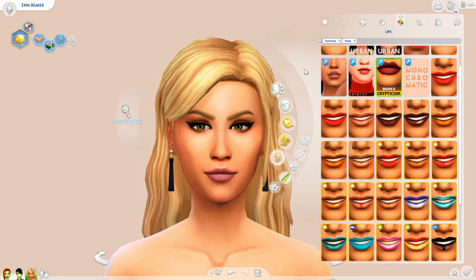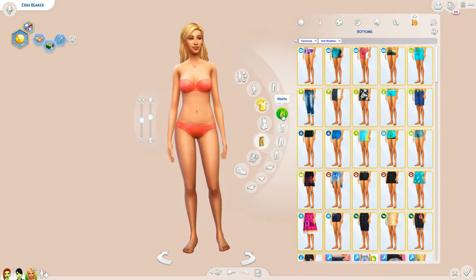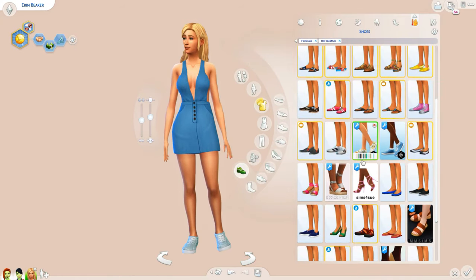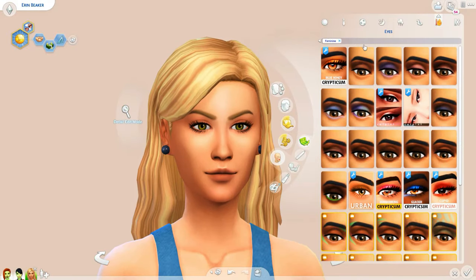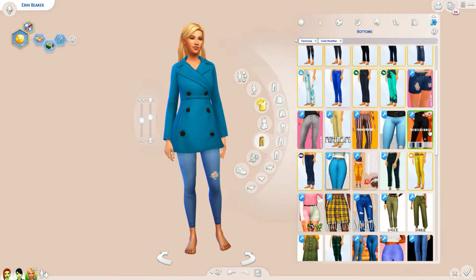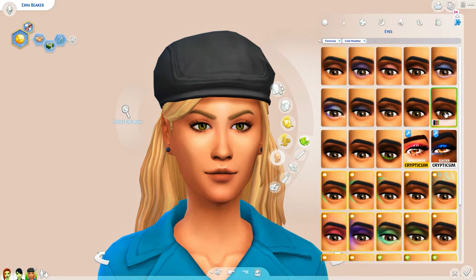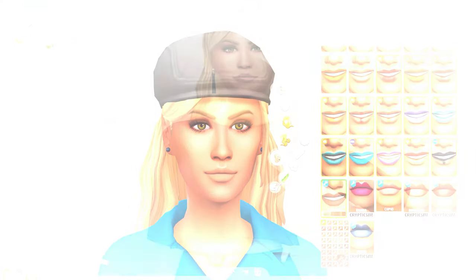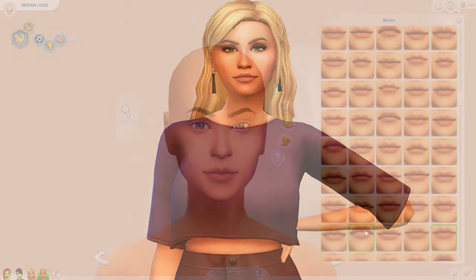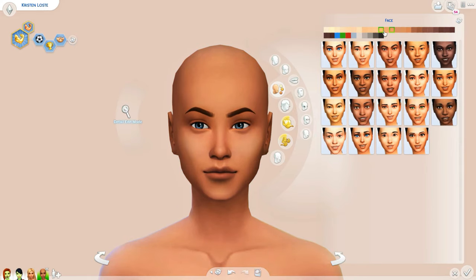I have too much custom content — I can't stop, won't stop! There's just so much good stuff. Anyway, it's always fun to do these creative sims and use some of these outfits. Her fashion sense means she could be a fashionable nurse or doctor, or be into style influencing. Let me know what you think about Erin and what you can see her doing in sim life.